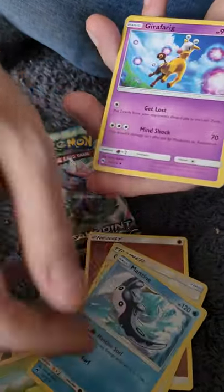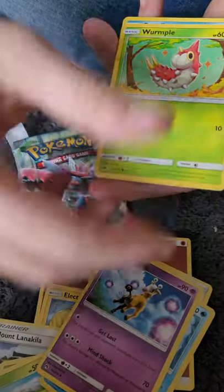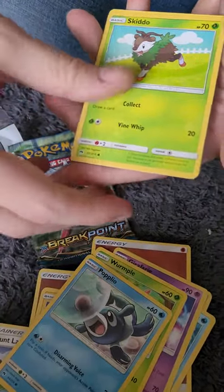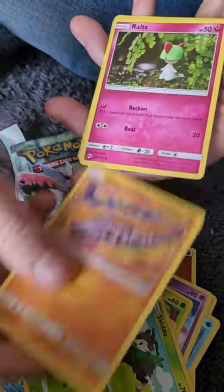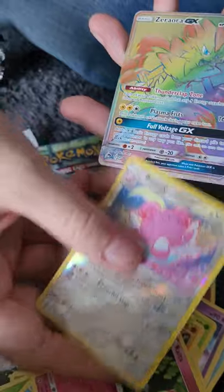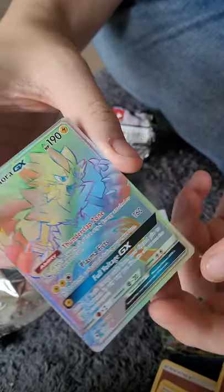Mantine, Girafarig, Wurmple, Popplio, Skiddo, Onix - it's a different type of Onix - Blissey. And a rainbow Zeraora. That's nice. That's a good one.